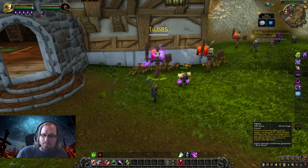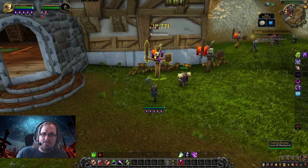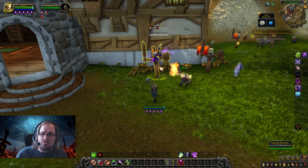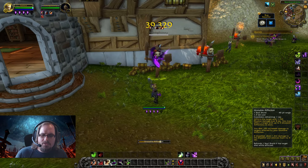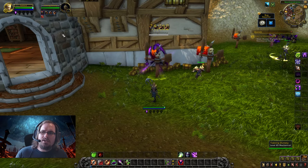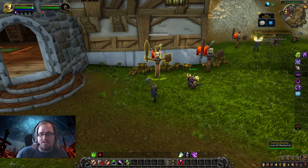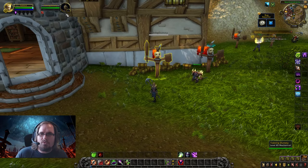The other ability we place on this target is Corruption, so now we have two abilities dealing constant damage. Since we're facing a single target, we start casting Unstable Affliction — we can have up to 5 of these all at the same time, and this is doing a ton of damage. We won't get the soul shard refund here since the training dummy won't die, but in the open world we'd likely cast all those Unstable Afflictions and get most of those soul shards back for the next target.